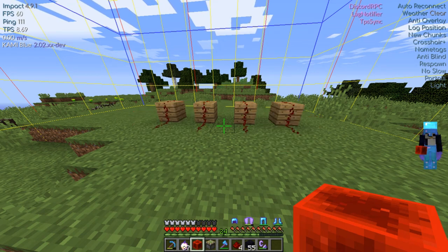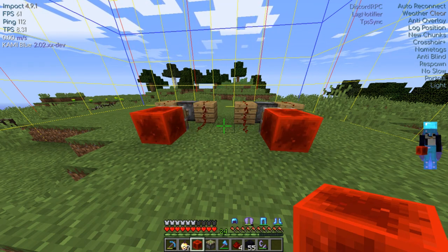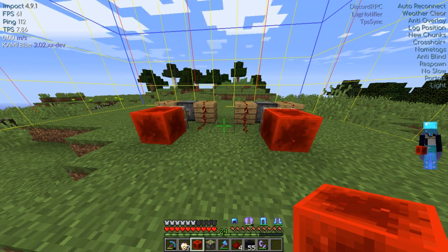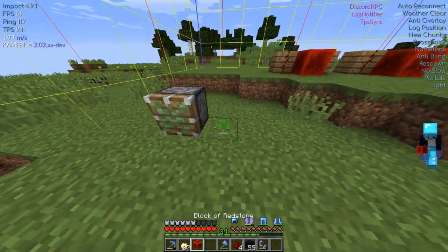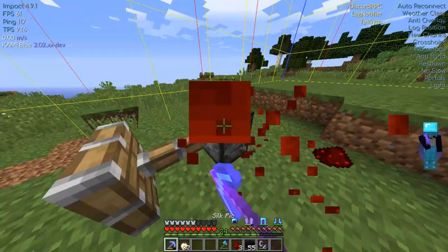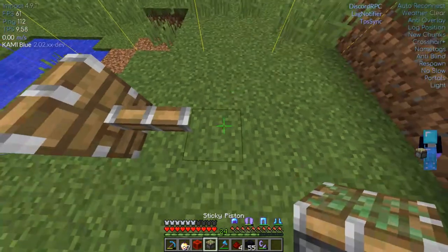We will be back to the redstone map. In order to make a cursed piston cluster, follow along as I do. It is important that you do so, as pistons are finicky, and a wrong move can update the block, causing it to disappear.